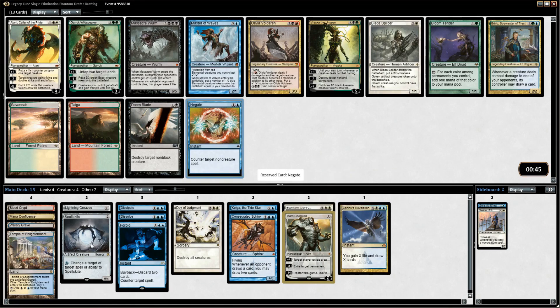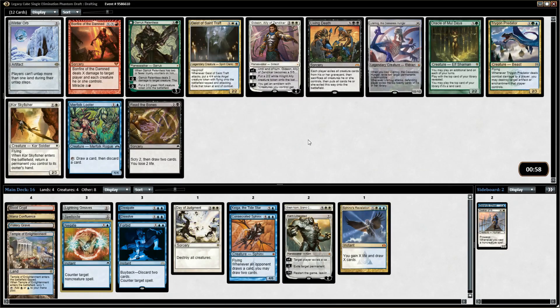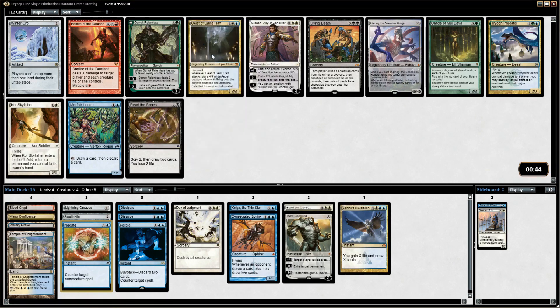Blade Splicer is a decent blocker but I think I like Negate a little bit more here, so we're going to take that. We might wheel the Blade Splicer too — it's not unreasonable. The Synth Craft is a very weird card. I don't love it in this style of deck — it ends up being a beatdown card, which is not what I'm interested in. I need to make it to six and seven to play my crazy high drops.